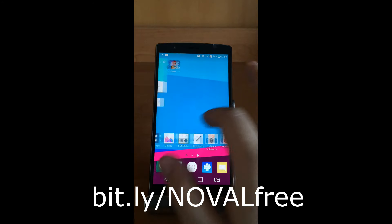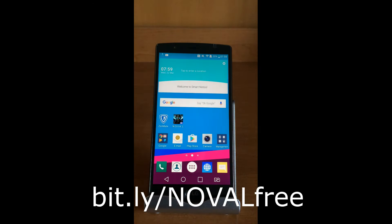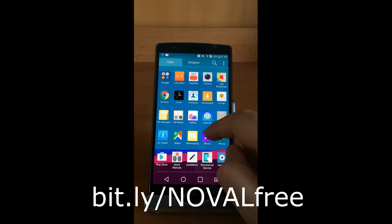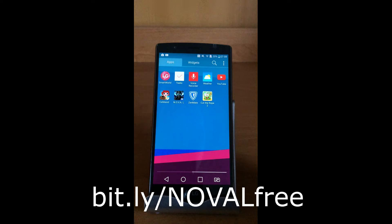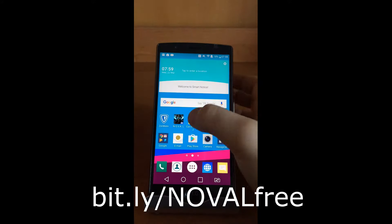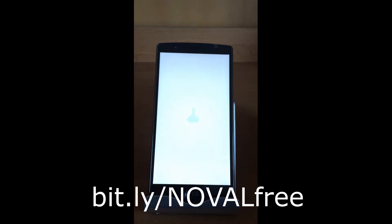Let's see where the shortcut is going to be. The game is downloaded and installed — it's Cut the Rope. Let's open it.